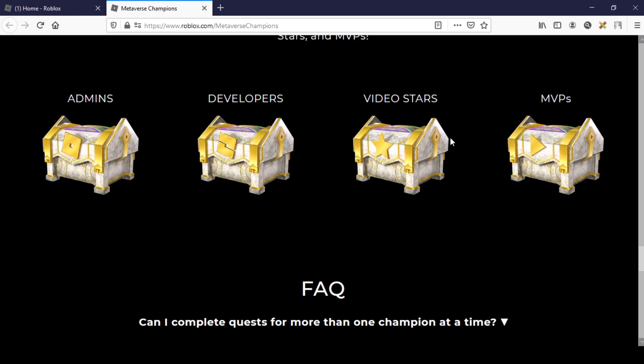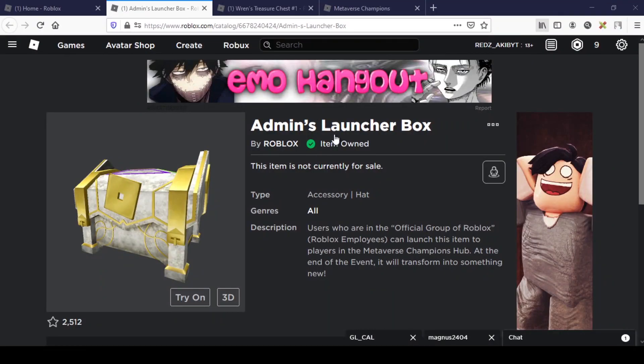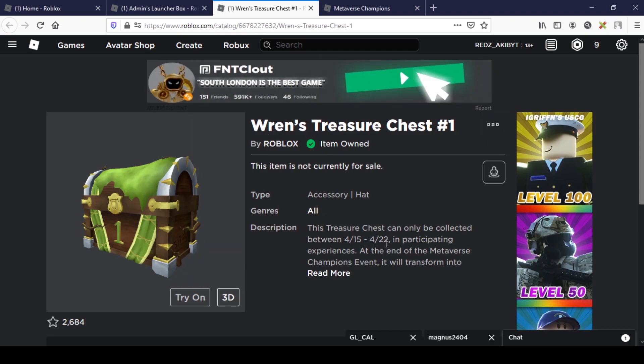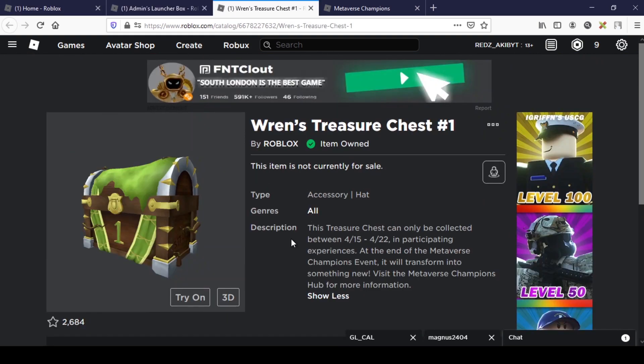But I don't think it's necessarily going to be pink — it could be silver or maybe golden, I don't know. Let's look at the box descriptions. Checking the admin launcher box first: at the end of the event it will transform into something new. This is on literally all the crates — admin launcher, star creator launchers, and all those launcher boxes, and also inside the champion boxes. At the end of the Metaverse Champions event it will transform into something new — visit the Metaverse Champions Hub for more information.